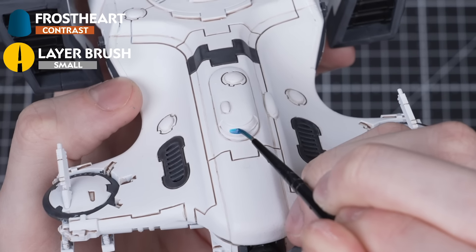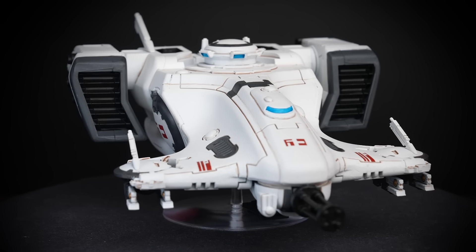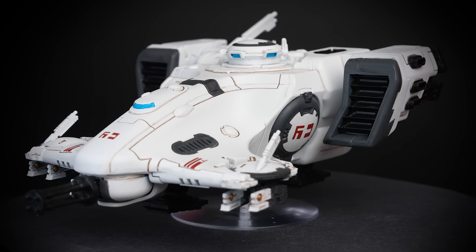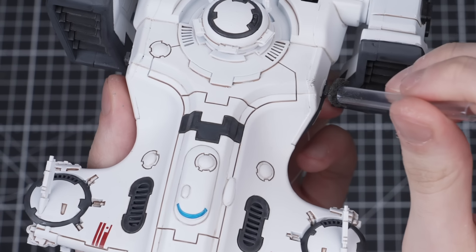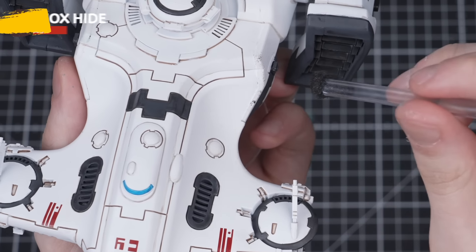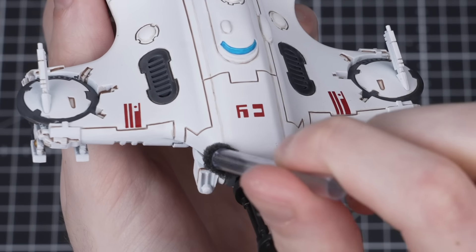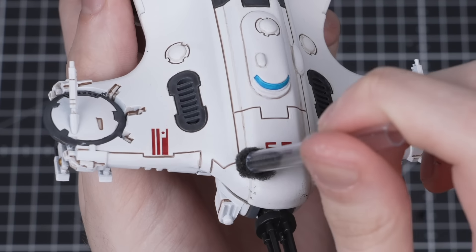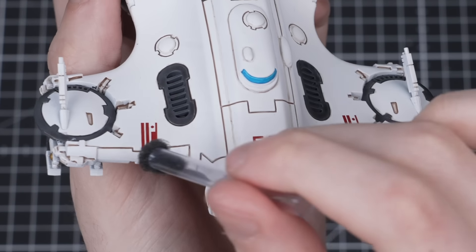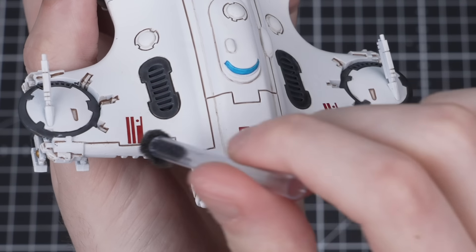All that's left is to carefully paint the lenses with Frostheart, add any transfers, and our Devilfish is done. The Devilfish comes on a neat flying stand, so it's up to you whether you want to paint it like a traditional base or leave it as is to create the impression of hovering. A super fun and easy extra step is to add some battle damage using a piece of sponge and some Rhinox Hide to add chipping across the model. It's as simple as gently dabbing the sponge across all the edges and raised areas — remember that less is more with this kind of thing, as it's really hard to remove.